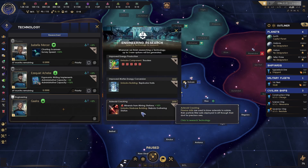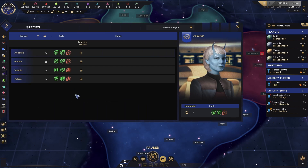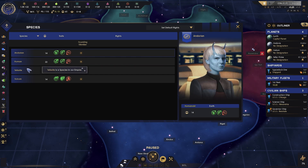Minerals are huge — we definitely want to increase our mineral and energy credit production. Anything that gives us extra minerals is something we want to take. Coming down here to species, you can see it lines up with our planets: Earth, Andoria, Vulcan, and Tellur — those are the species we have: Andorians, humans, Tellurites, and Vulcans. You can click on them if you want to see their traits and everything like that.